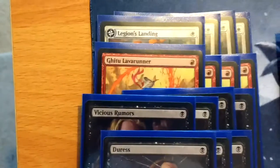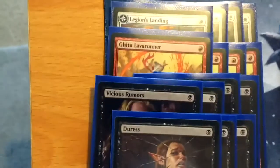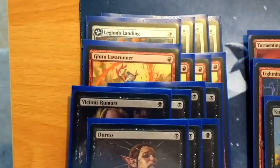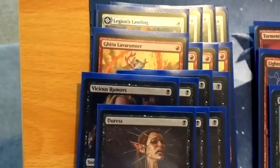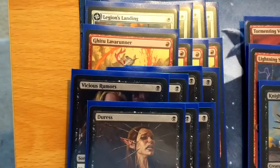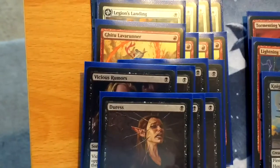The one drops are a little bit interesting. We have four copies of Legion's Landing, which is the legendary enchantment that lets you put a 1/1 Vampire Lifelink token to the board, and then lets you flip it once you have three creatures to attack at the same time. That gives you a new land which either taps for white or gives you a token for two and a white. It's a really solid card, a really good early blocker for Lifelink, and later on you've got constant token generation.